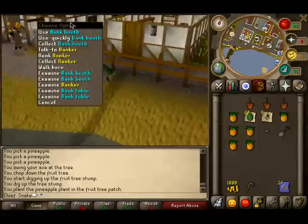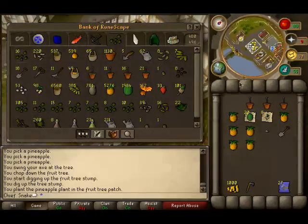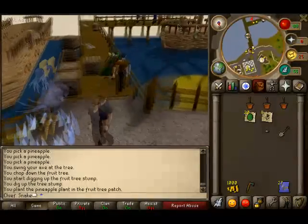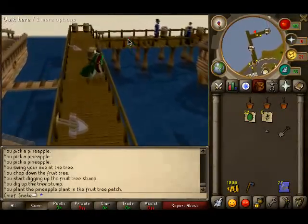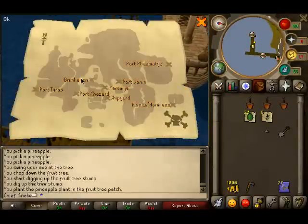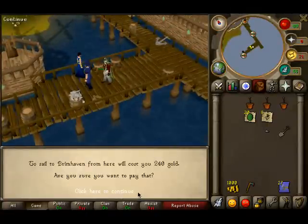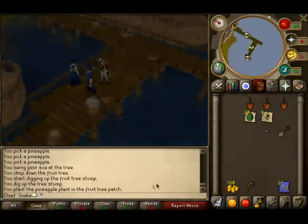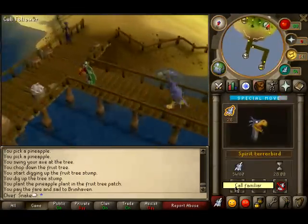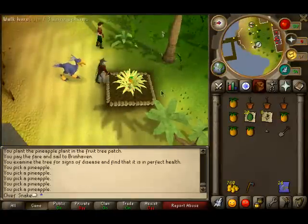Now before I started getting into farming seriously this year, I had no idea about what I'm about to do, which is charter a boat from Catherby to Brimhaven. This costs a few hundred coins — right click on that person to charter and it'll cost 240gp. As you can see we've got plenty of money prepared for that. Pay that farmer, and then we'll move on to the Calquat.